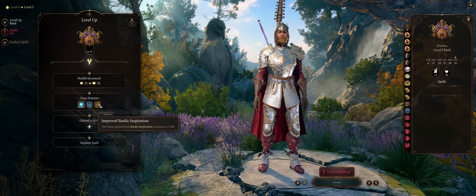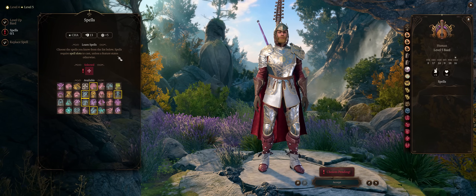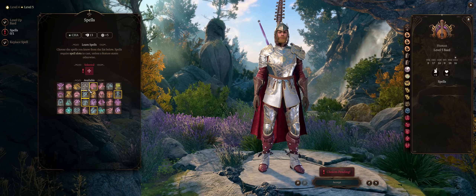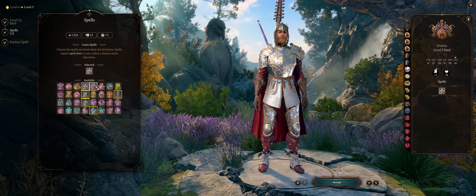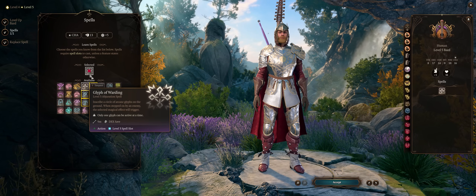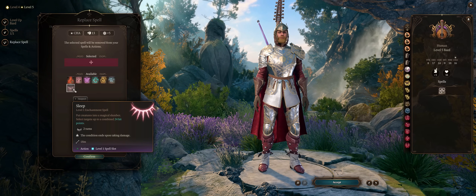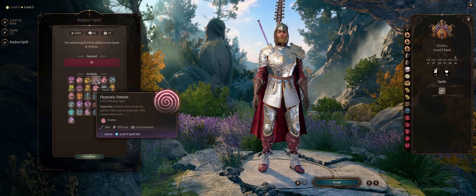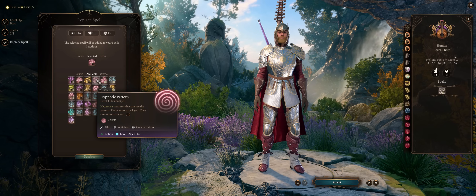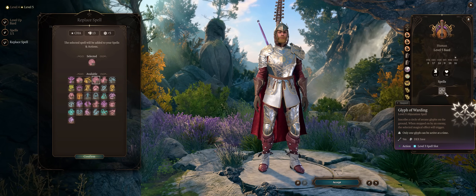At level 5, you get an increase to Bardic Inspiration for higher AC or attack damage. And at long last, level 3 spells — which are absolutely busted for a Bard. Ideally grab Glyph of Warding, specifically the Sleep variant, because it does not require concentration — one of the few crowd control sources in the game like this. You might as well replace an earlier spell like Sleep, which is now rather useless, or even Cloud of Daggers, for another crowd control like Hypnotic Pattern.